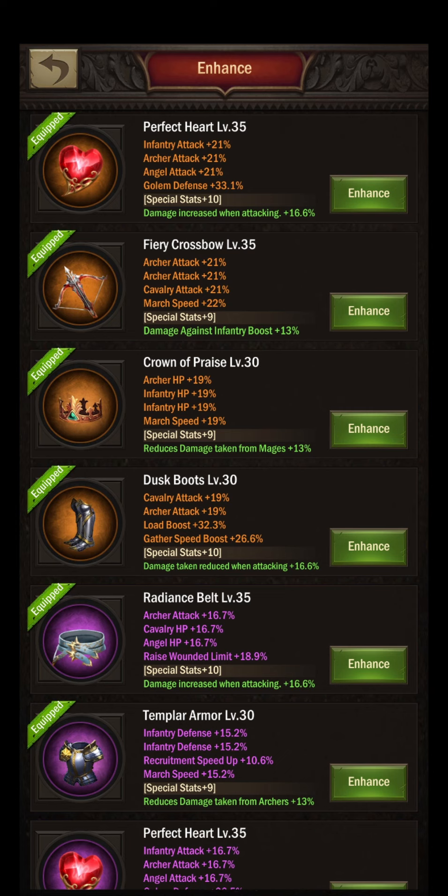The reduces damage taken from archers by 13% enhancement — I really like that one. He's really splitting up his enhancements to diversify all of his damage reduction and damage dealing enhancements. It's super dope, I do really like that. Cannot say anything against this chest part.